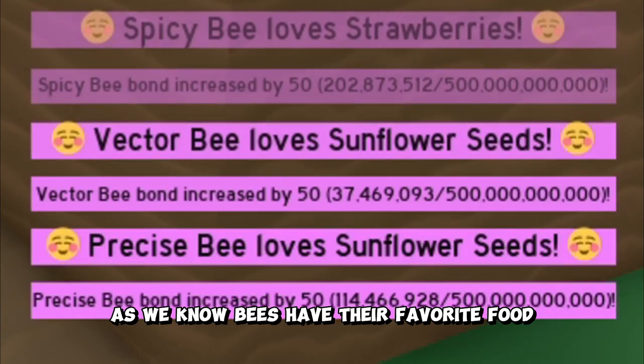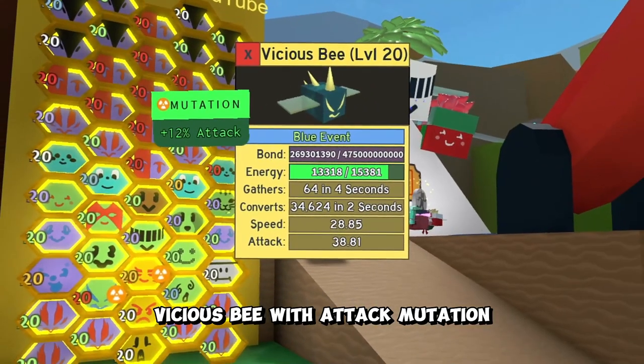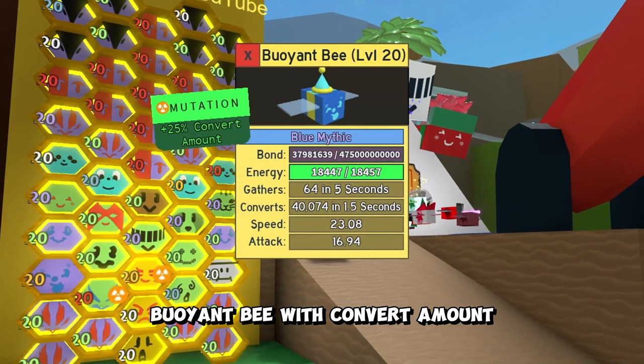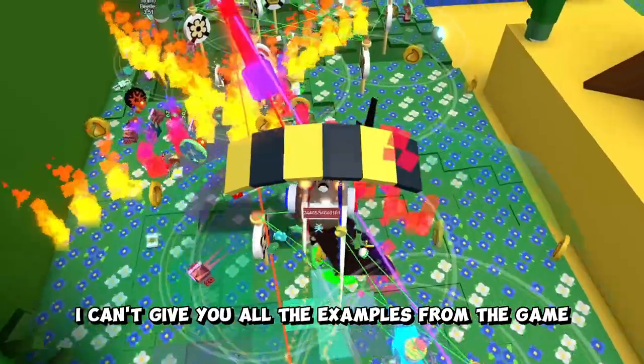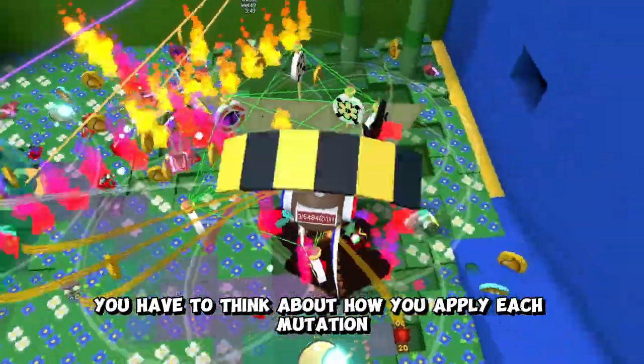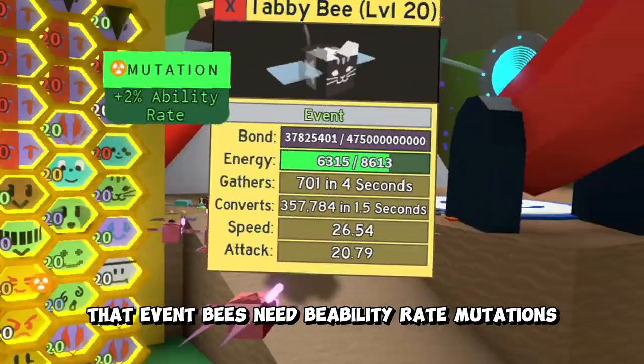As we know, bees have their favorite food. Well, bees can also have favorite mutations. For example, vicious bee with attack mutation, buoyant bee with convert amount, festive bee with ability rate, and more. You have to think about how you apply each mutation. I will only tell you that event bees need bee ability rate mutations.